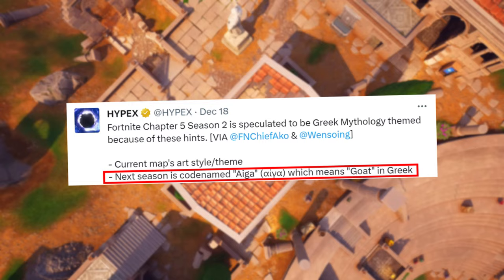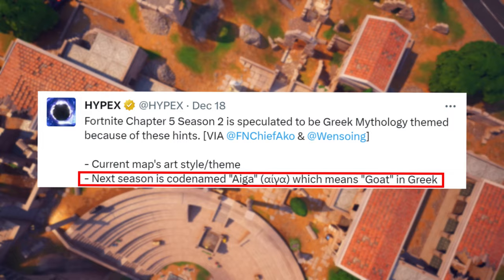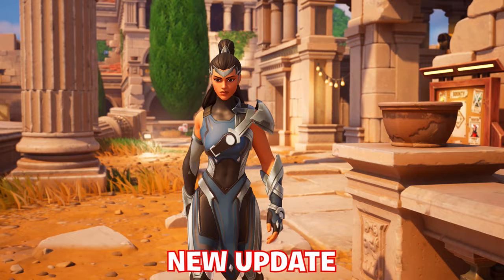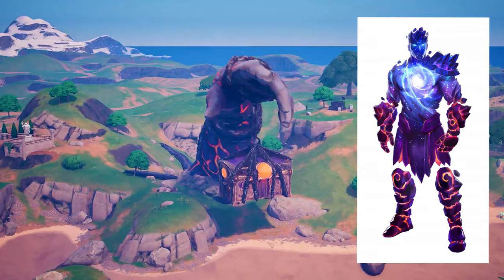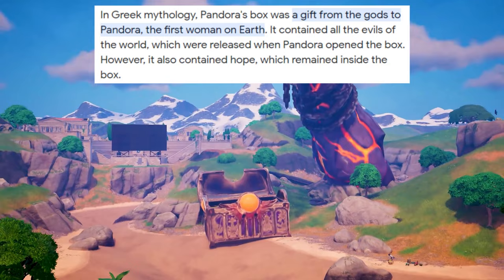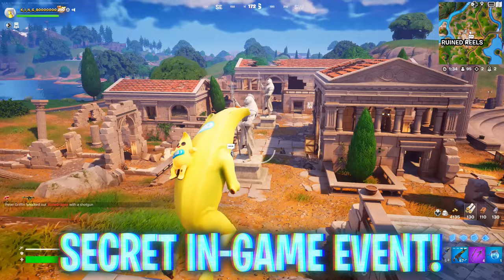It's been confirmed early this season that Chapter 5 Season 2 will be Greek-themed. The codename is 'Ego,' which means goat in Greek. Combined with the fact that Greece is a European country — and the Chapter 5 map largely resembles European countries, specifically Greece, right in the middle at Ruined Reels — the Odyssey skin has now been added there. We're expecting more changes, such as the Pandora's box hand we already showed. Data miners believe this survey skin could be the actual character in giant form holding up Pandora's box, and the reason we know it's Pandora's box is because that is part of Greek mythology, tying back to the overall theme of next season.